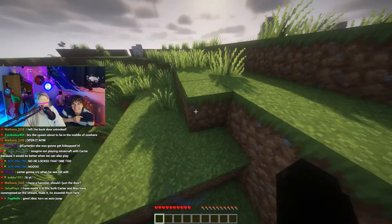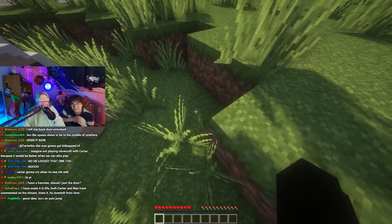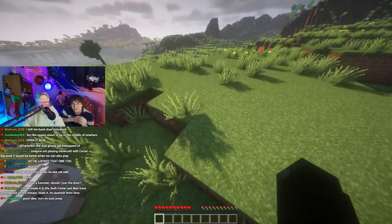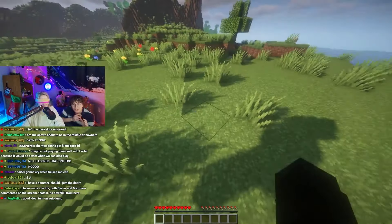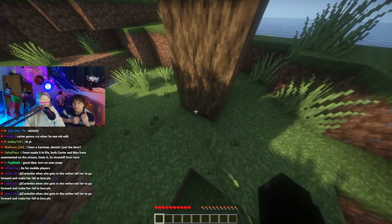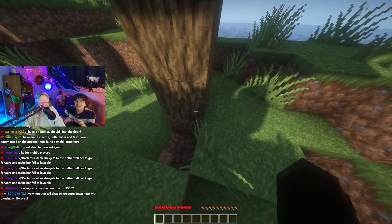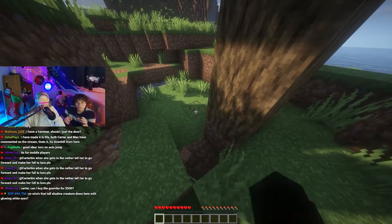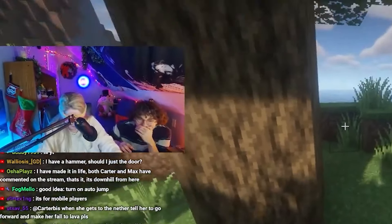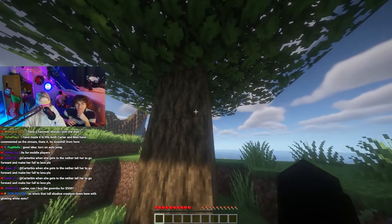Jump again, jump, jump. How are we going up a hill? Turn right — I forgot what's right. Jump, jump, jump. W and then to the right. It's a tree. Now go straight, just go straight. Break now — hold break. You're breaking a tree. Oh you messed it all up.